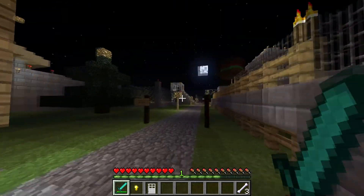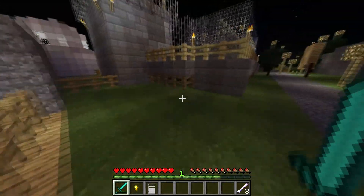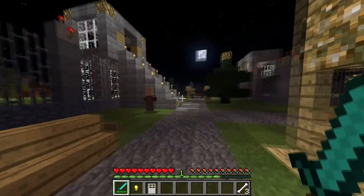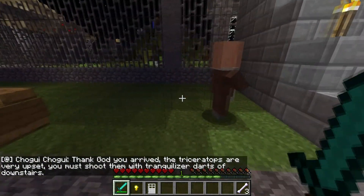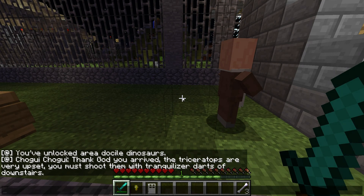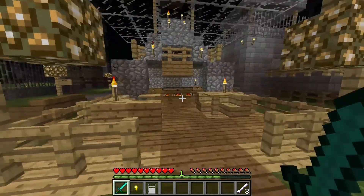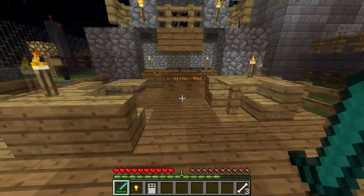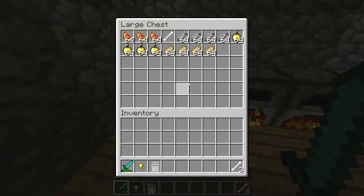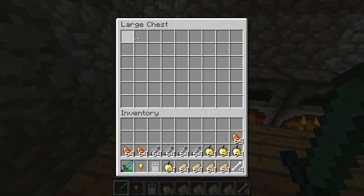Have you already? Yep, we already went there. Docile dinosaurs — I remember that that was closed earlier. Hello. What do you have to say? Chogy. Thank God you arrived. The triceratops are very upset. You must shoot them with the triglycer darts of downstairs. The triglycer darts of downstairs. Okay. I shall — ooh, food! I did find a bone and lots of food.